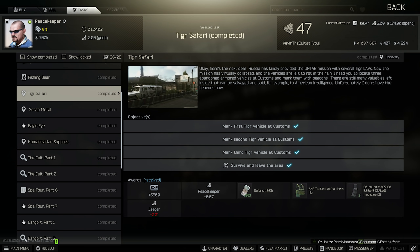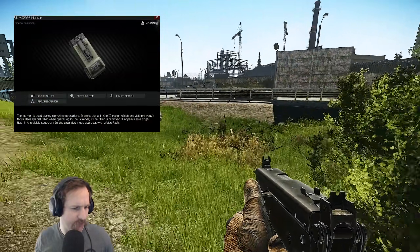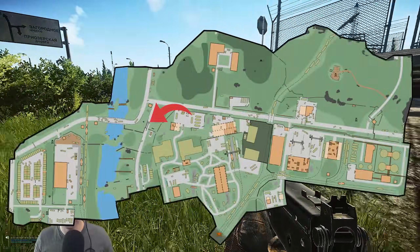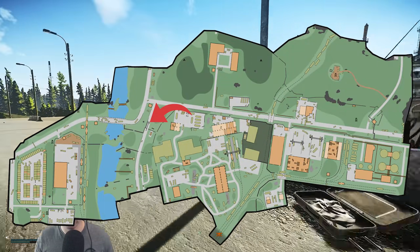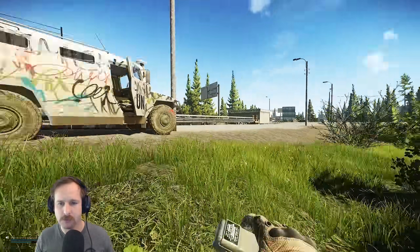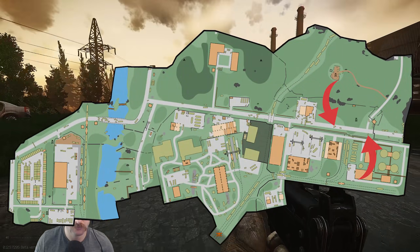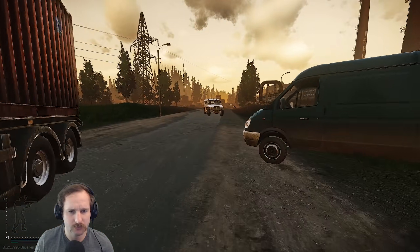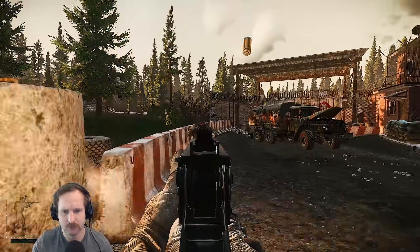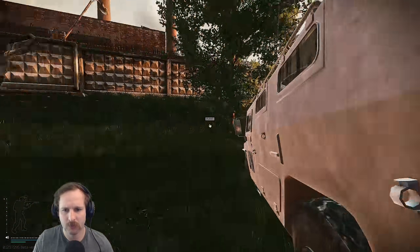The next quest is Tiger Safari. For this quest you are required to go into Customs, take three markers, and then mark the Humvees on Customs. The first one is located by the Ice Cream Hut — there is a Humvee just there, kind of towards the construction area. Wait 20 to 30 seconds and then that one will be marked. Then head down to the checkpoint on the other side of the map near Boiler — there are two located down by the checkpoint, on that main road between new gas station and the checkpoint. Once you've marked all three, survive and extract the raid. If you die on that same raid you can just survive and extract the next raid to complete this quest.